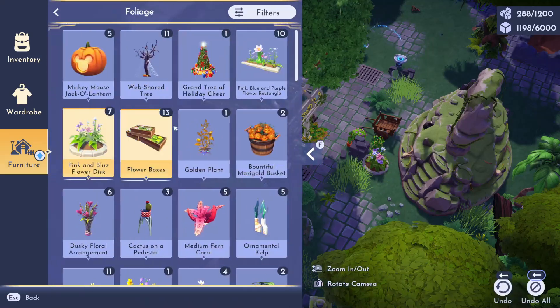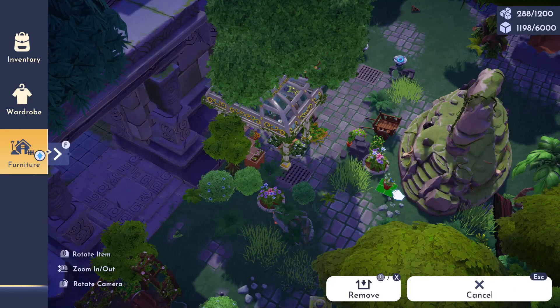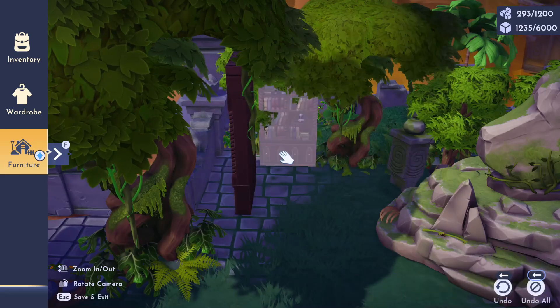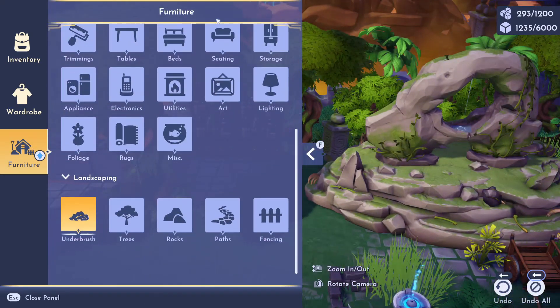Once I finish adding some more planters throughout this location, I'll probably start detailing on the left side of the fountain. I'm thinking about turning this into a little study room. For the study build, I thought it looked really nice in between these trees because it kind of just gave it a more abandoned look.